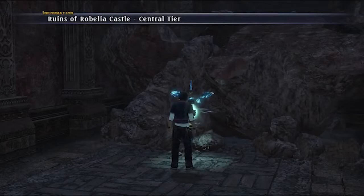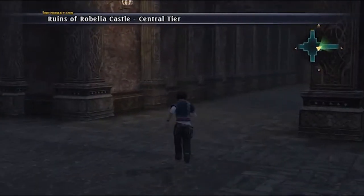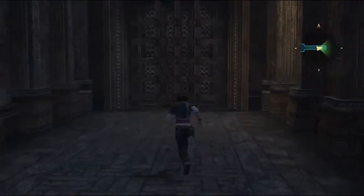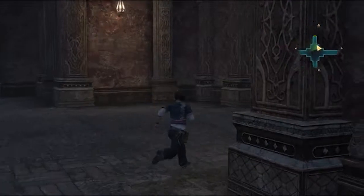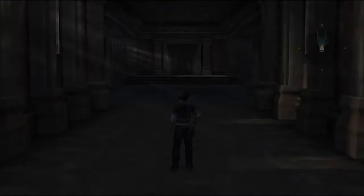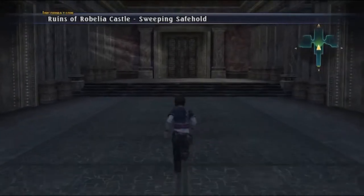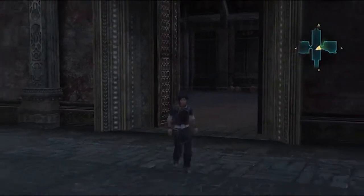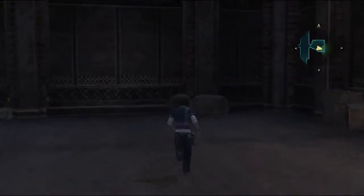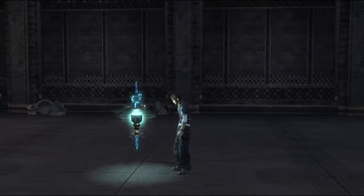Let's see what I'm gonna get out of this chest. I'll take that. That is not a door. Looks like we go upstairs, ladies and gentlemen. I love it when we don't know an area. Central tier. Greaves — I like it.